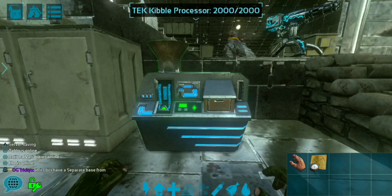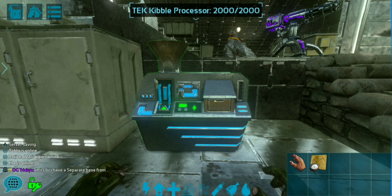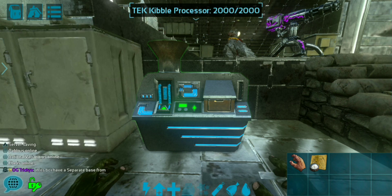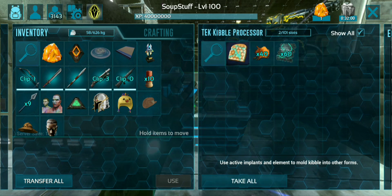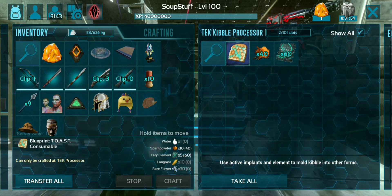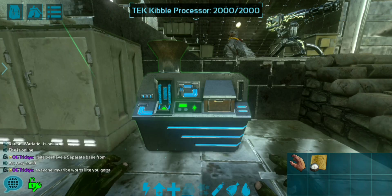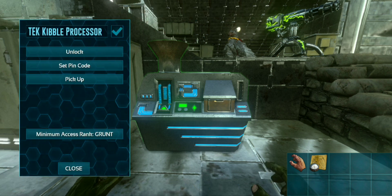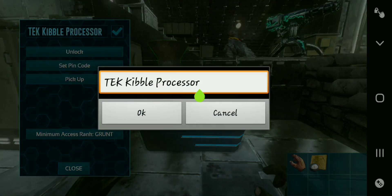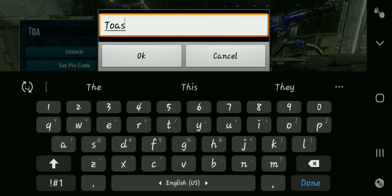This little crafting station is interesting — it looks like you mixed an oven with a grill and put LED lights on it. I still have no clue whatsoever what this crafting station does. I just know that there is an option to make toast, so I'm going to rename this to the toaster. I've tried to figure out what it means by 'use active implants and element to mold kibble into other forms,' but I've had no luck. I will put more time and research into this item and share what I find out in the future.